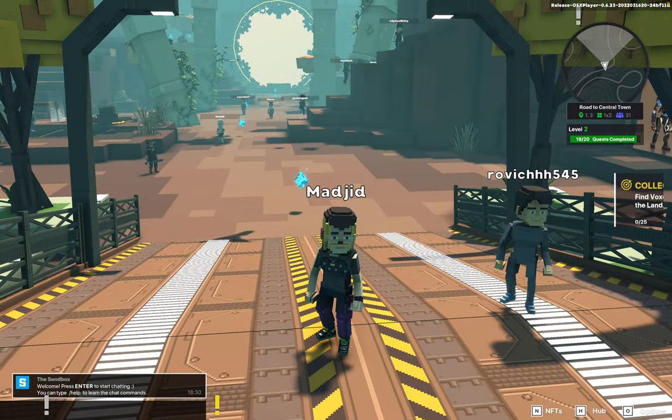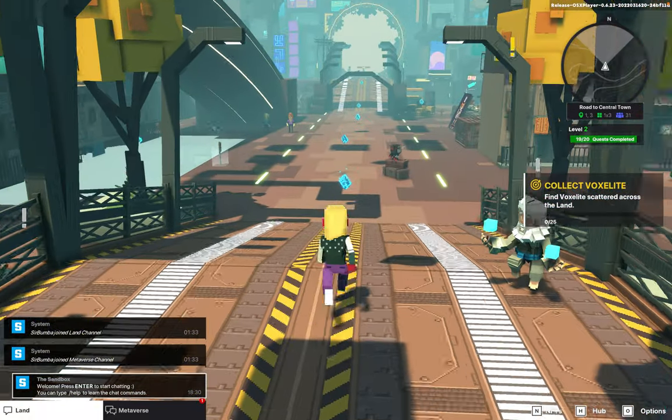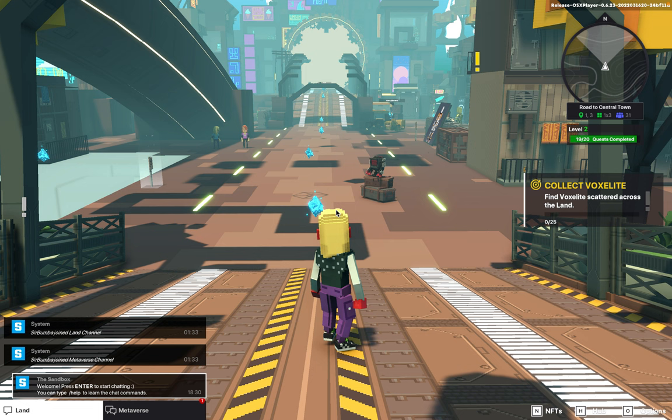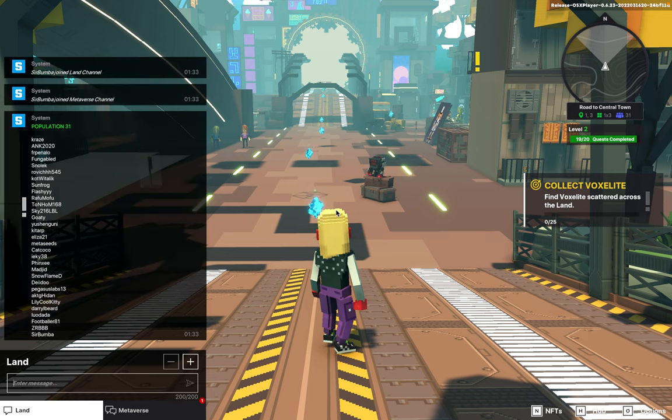Something you can also do is hit Enter, then type slash users and hit Enter or Return. It'll give you a list of users — as you can see, you've got Sky, and I believe Flashy might have stepped out or is still in there somewhere.